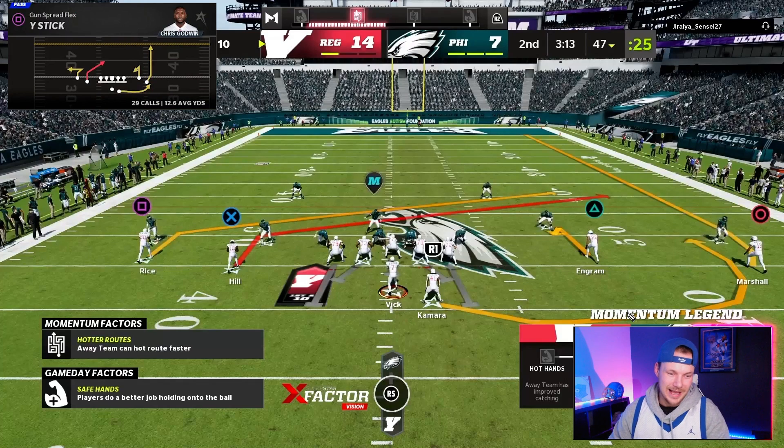Now for our Y Stick adjustments — this is our Cover Two beater. One quirk: this play can't be flipped. If you try to flip it in the play call menu with the right trigger, it actually doesn't flip. So you have to run this play from the left hash. That's not a big deal — just get on the left hash when you see Cover Two. We're really going to look for the deep route going outside. My adjustment is a double slant look on the backside: I put the outside receiver on the short side on a slant. Our first read is the outside fade route.